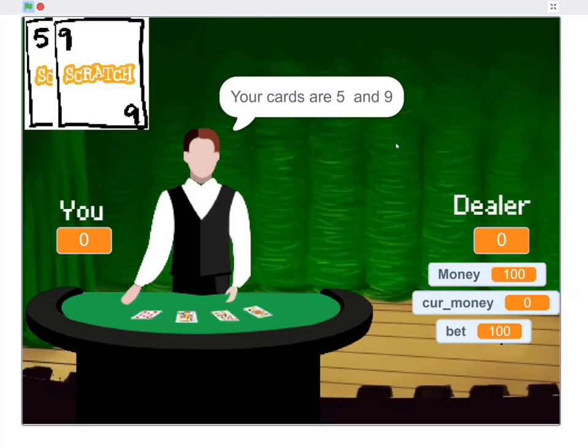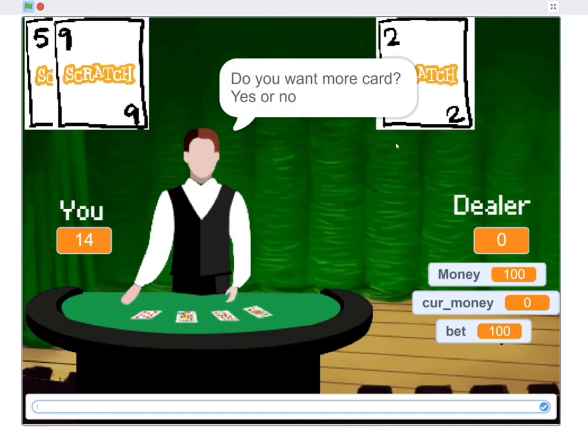Now it's your last chance. If you lose, you will have no money to continue anymore. When your current balance is zero, the game will tell you: go home, you are broke.